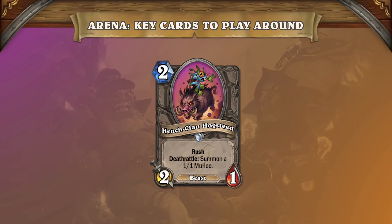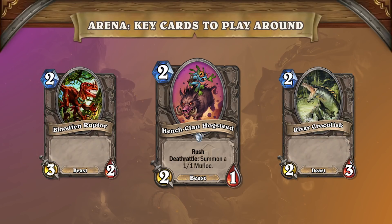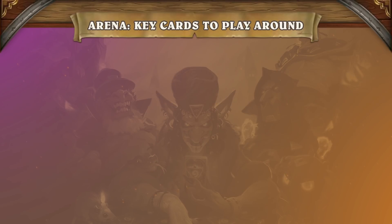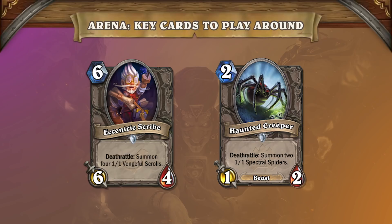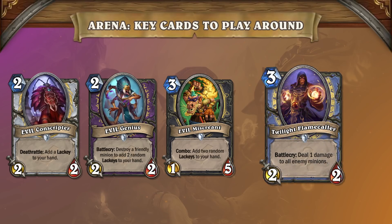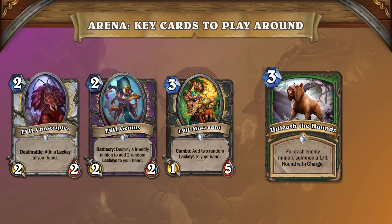The next impactful neutral is Hench Clan Hogsteed. This minion single-handedly warps the meta by making 2 mana 3-2s worse than 2-3s. Coining out a 3-2 feels really bad when it dies to Hogsteed, so you want to avoid making this play in this meta. In a similar vein, Flight Master also makes 2-3s better due to its ability to summon a 2-2 Griffin — it's a 2-3 body you can value trade into the 2-2, and Flight Master will give you more tempo early on. The last neutral we'll highlight is Eccentric Scribe and Haunted Creeper. There really isn't a good way to play around overstatted Deathrattle minions, but small board clears that deal 1 damage are really good in this meta. Lackeys are also very common minions right now that spread the board further. 1 damage board clears like Dread Infernal, Twilight Flamecaller, and to a lesser extent Unleash the Hounds are premium cards you should pick to gain an edge.